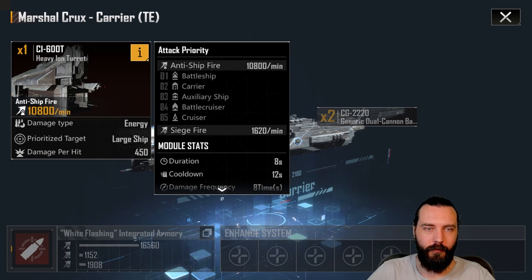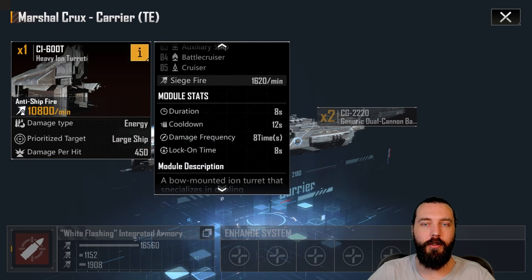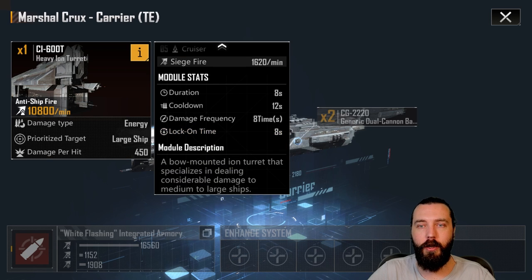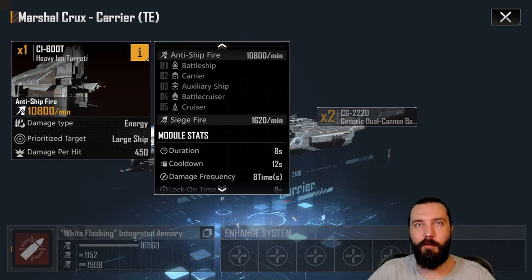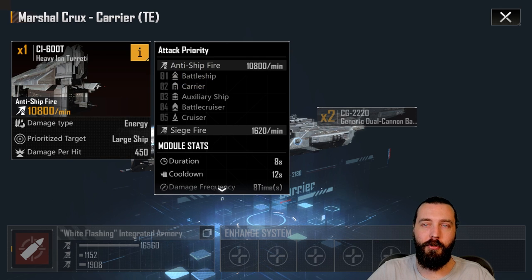We've got 450 damage per hit, it's energy based. It's an eight second duration with an eight second damage frequency, meaning it ticks eight times doing 450 each of those eight times. Cooldown of 12 seconds with an eight second lock-on time. It's a very powerful cannon - this is up there with IOs and stuff like that damage DPM-wise. This is essentially an IO with carrying capabilities, which is nuts - especially because six large fighters is pretty damn decent. Its priority targets are battleships, carriers, auxiliary ships, battlecruisers, and cruisers.